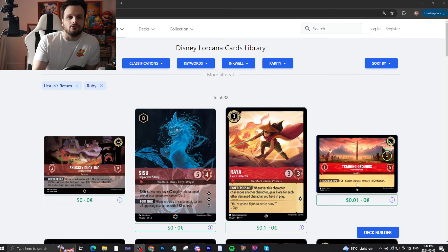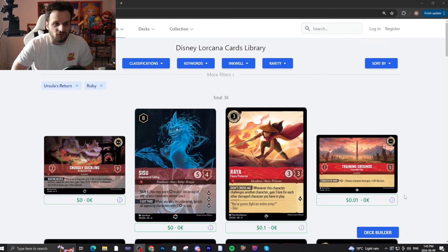We have Training Grounds — a one-drop inkable location. One move, five toughness, no lore. But you pay an ink and a chosen character gets plus one attack this turn. What's interesting is that it's not once per turn, so you could sink all your ink to hit the magic numbers you need on characters at that location. Unless you hit magic numbers, it's not getting you any lore directly. What you're doing is making sure you have the right numbers so that the cards that actually get you lore, get you lore. The card's okay.